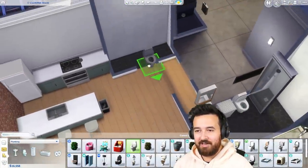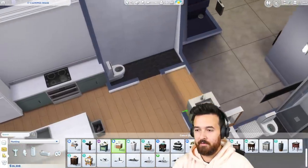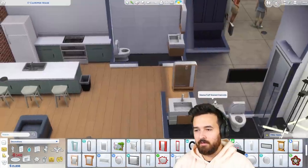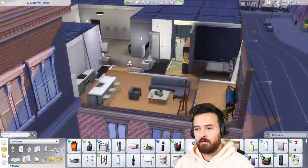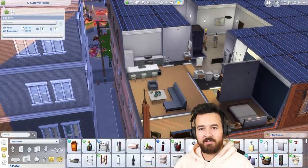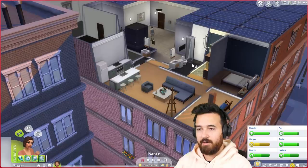I'll get the cheap toilet in there and a bathroom sink — same as the other bathroom. A little toilet paper roll holder. This place is looking pretty good. I've got $15,000 left, but this house is worth $12,000, so I think we have enough to move. We're going to do that renovation job first, but I think this is pretty good — we've come a long way.